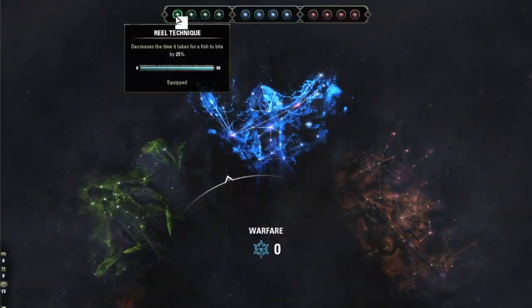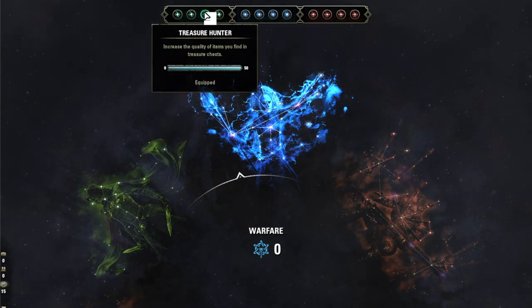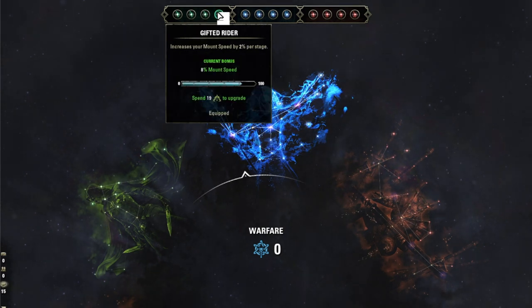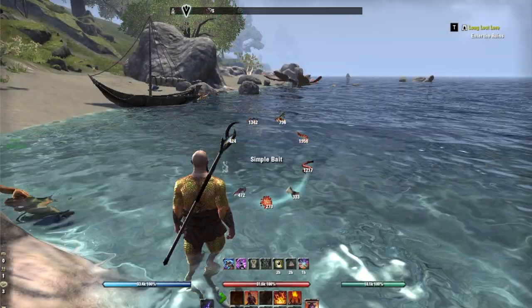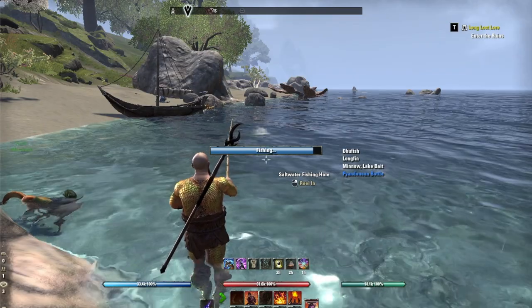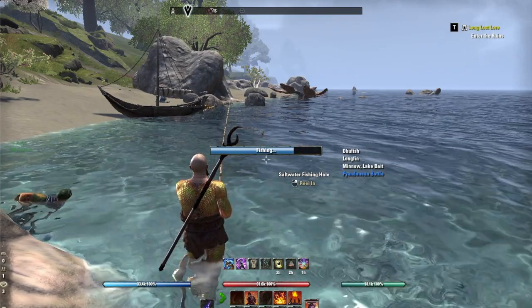Reel Techniques and Angler's Instinct are both in the crafting tree for the champion points, but must be slotted to be activated. You should also be careful about what bait you're using — it does make a difference. The bait aligns with the type of water you're fishing in: lake, ocean, river, fowl, etc.